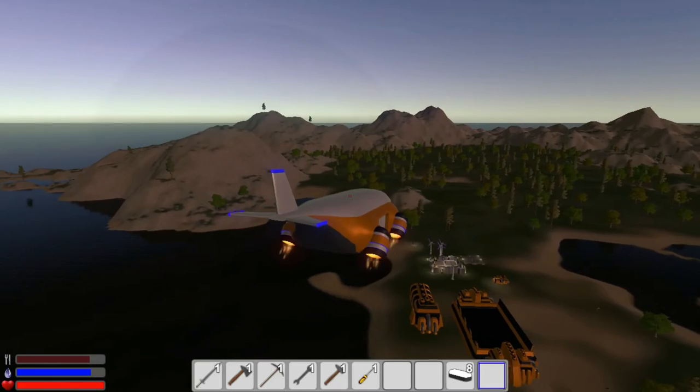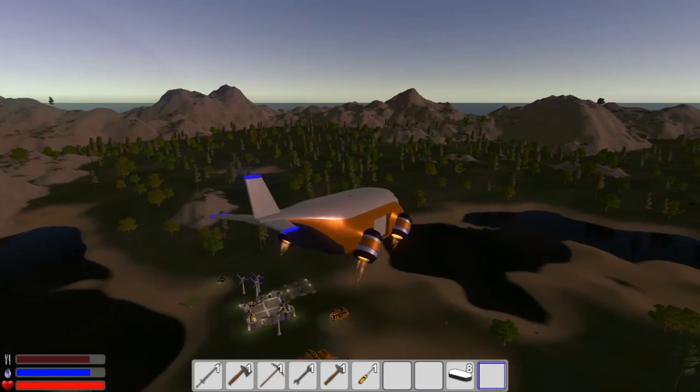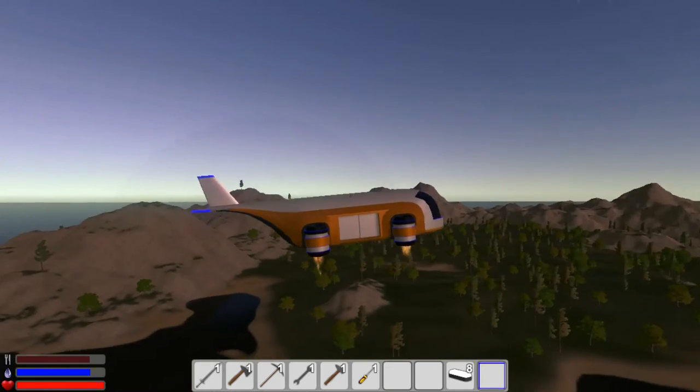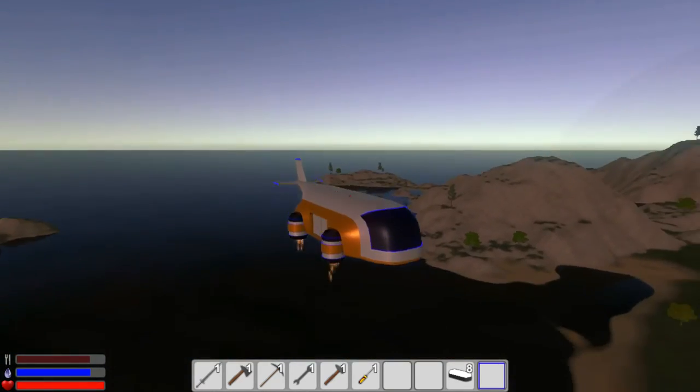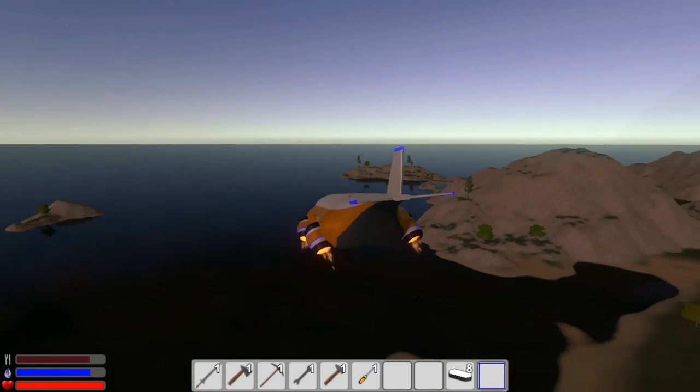We can't press F because that makes us land, and if we drop into the water the ship loses thrust - that's a problem. I'll try pressing L for lights but I don't think this vehicle has lights. That's fine, let's keep flying this direction.